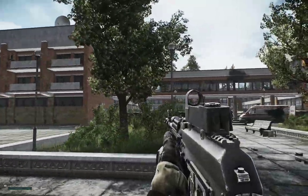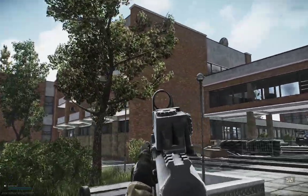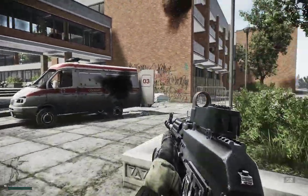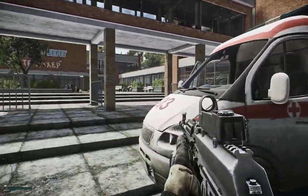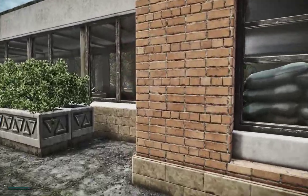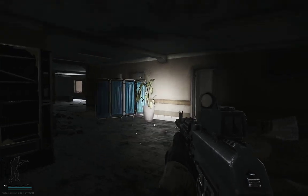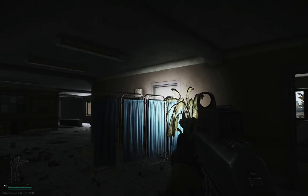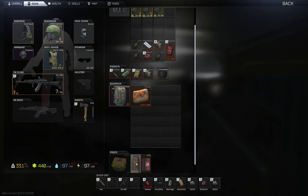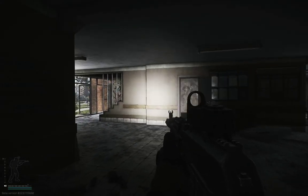That pretty much sums up the stash run — now it's time to get into the resort itself. Coming up on the right is the east wing, on the left is the west wing. I'll show you a handful of keys that can get you some really valuable loot. On the east wing I have four keys to show you: room 110, room 222, room 306, and room 310.